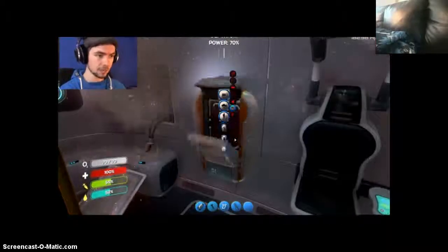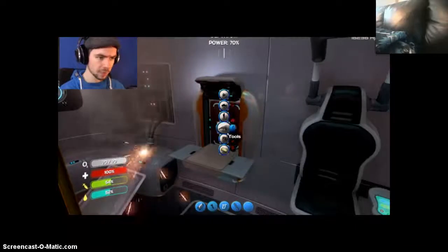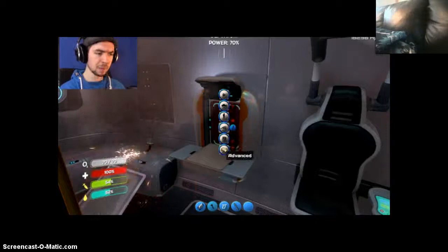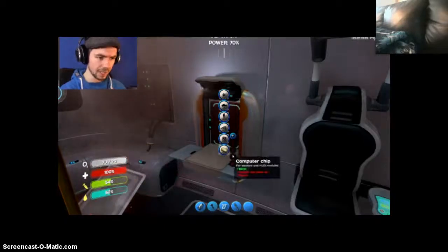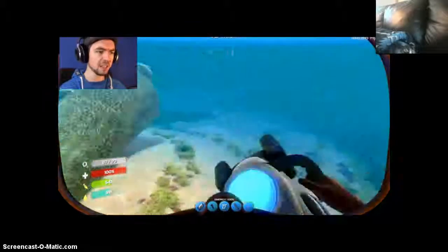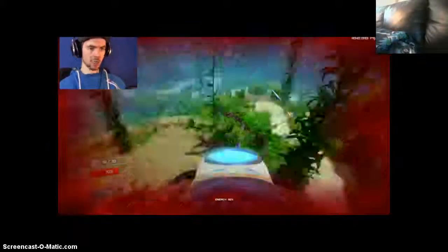So for a builder, what do I need? Which one was the builder? I need a computer chip. And for a computer chip, I need dual disk pieces and quartz. Easy peasy, lemon squeezy. Oh god — a stalker!